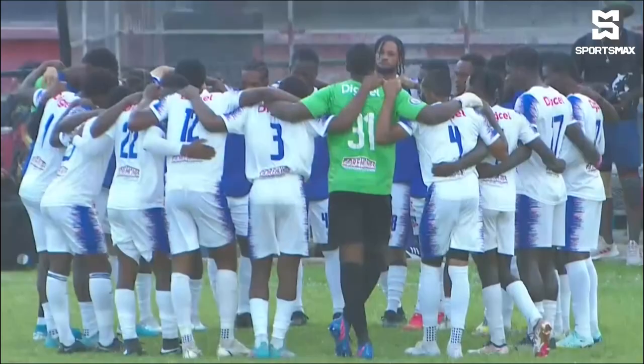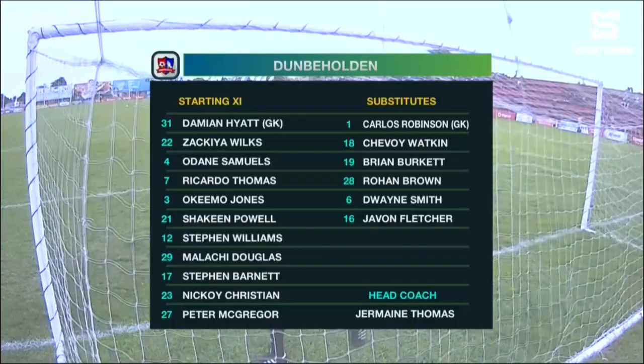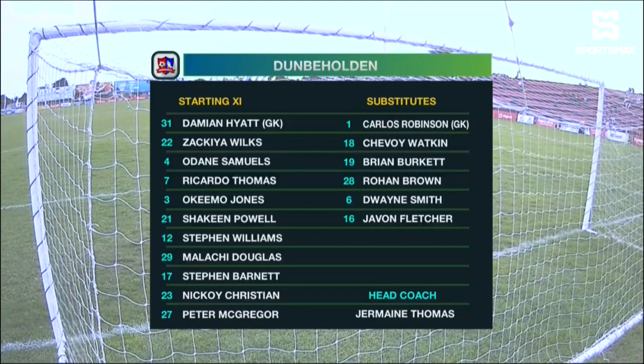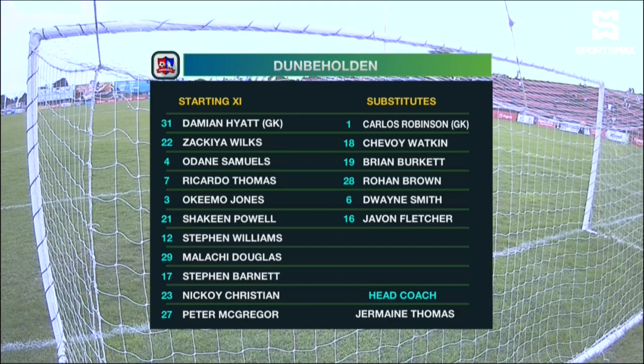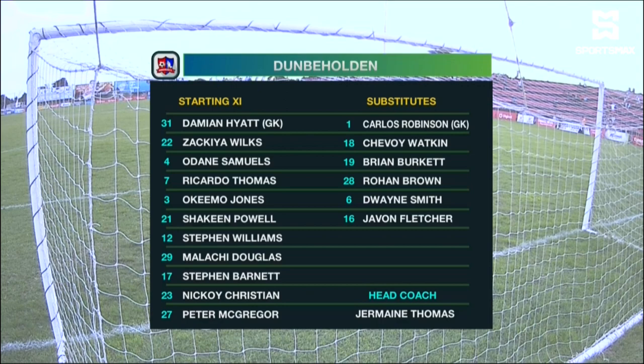They'll be playing with a 4-3-3. Arnett Gardens' opportunity for Marlon Allen, who last year had a phenomenal season with ten goals, just three this season, and he gets a start up front. Damian Hyatt is between the sticks for Don Beholden. In front of him: Riccardo Thomas, Zakia Wilkes, O'Dayne Samuels, and Akima Jones in the middle of the park. Stephen Williams, Shaquine Powell, Nikoi Christian, and Malachi Douglas behind the strikers — Stephen Barnett and Peter McGregor. They'll be playing with a 4-4-2, with McGregor coming into some form.